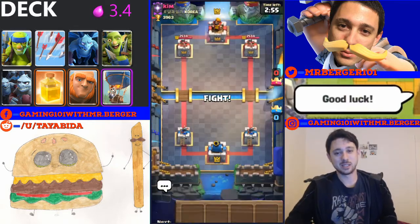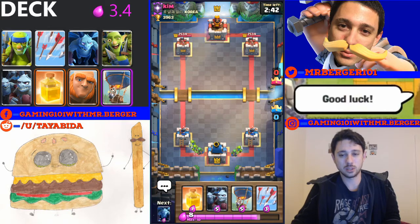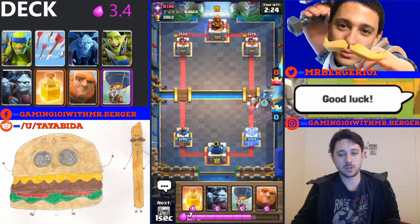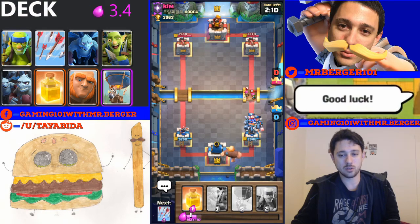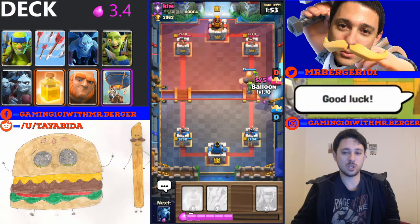I'm on a losing streak here - funky deck, I still got to get the hang of it. Let's give him a good luck, let's get one more win for this video. Let's give him a goblin gang split in the back. He's got an ice wizard, so I need to keep that in mind because I have a lot of swarmy cards and ice wizard's got that splash damage. Let's minion horde that hog rider - take it out, no problemo. He comes in with the fireball a little bit late. Let's goblin gang to support that, and we're gonna open up with the balloon on the right.